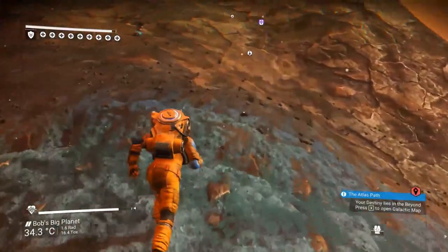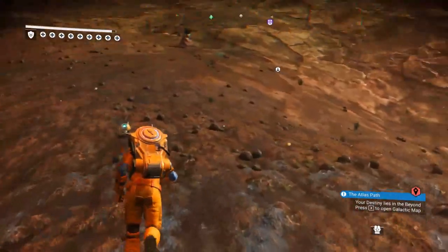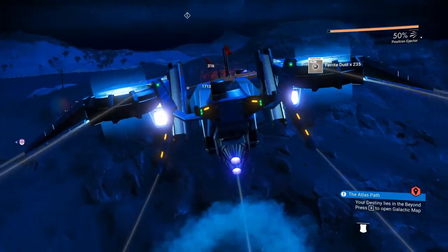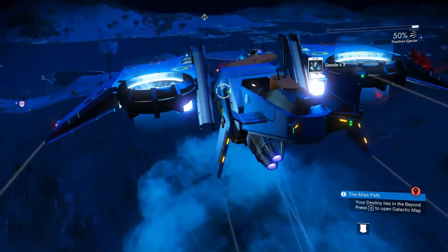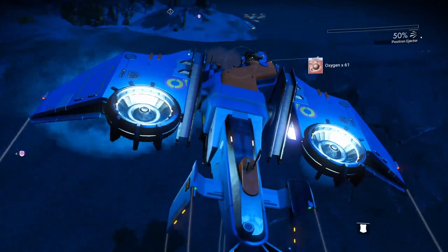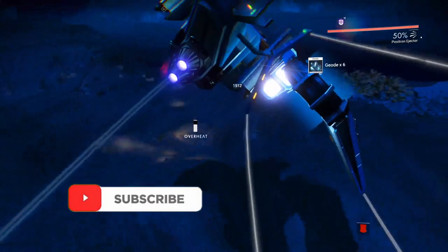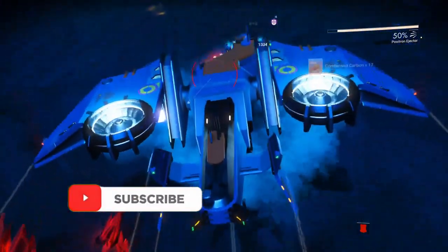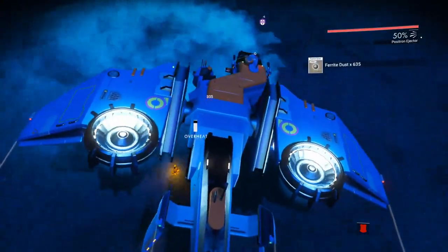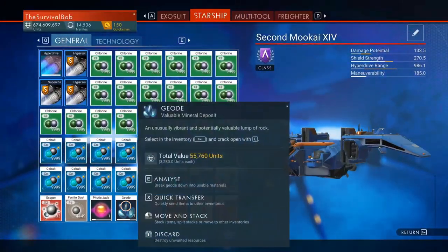Next tip is for building supplies. See these little rock patches? These are perfect for shooting with your ship's positron ejector. Fly low over these patches of rocks and hit them — try not to smash into the ground, but it's not a big deal if you do. You should get a ton of ferrite dust and other materials. I can get about half a stack in a minute, and in a couple minutes I'll have a full stack. You'll get ferrite dust, pure ferrite, a ton of geodes, and lots of other good stuff.